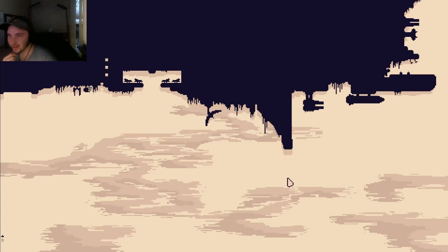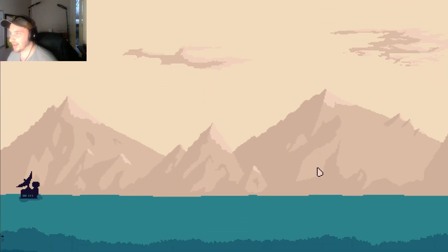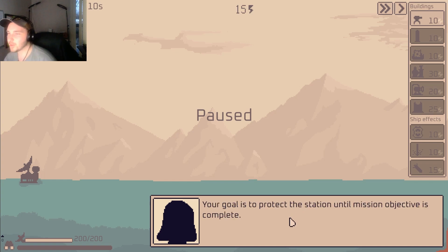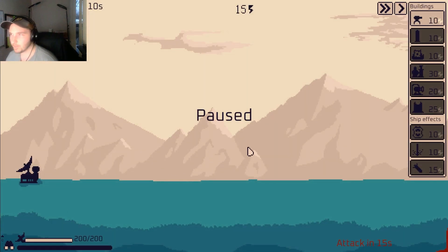This is just the Adventure difficulty — please, I don't want to face harder bosses. The thing that attracted me to this game was the pixel art. I love pixel art and this game looks really nice. Welcome back, Captain. My protocol requires me to clarify the instructions — we're expecting a local hostile life form coming in waves from the right. Your goal is to protect the station until the mission objective is complete. To do that, you've been granted access to the delivery interface. So like, are we a robot? What is going on?